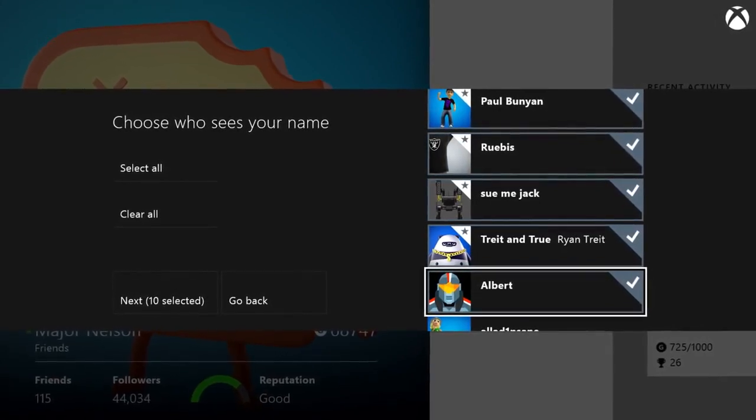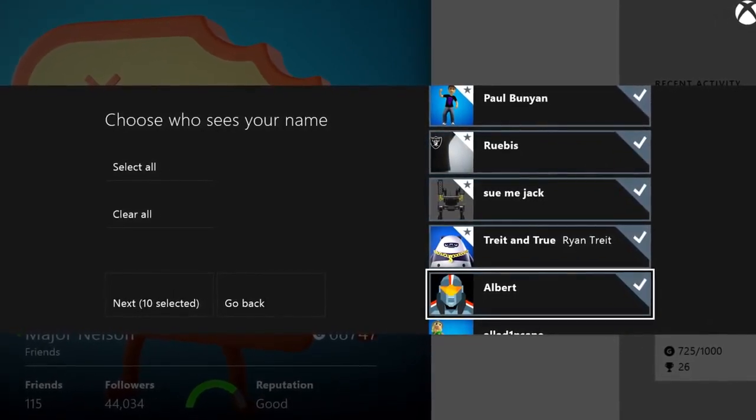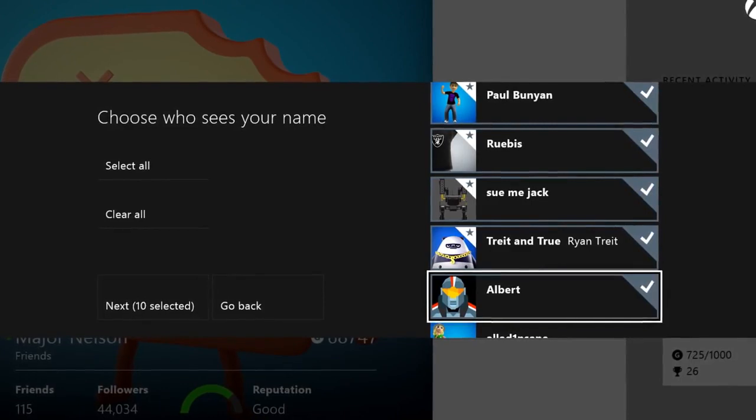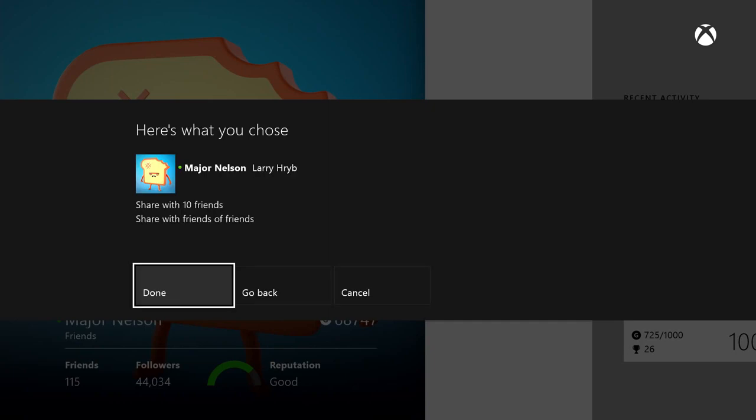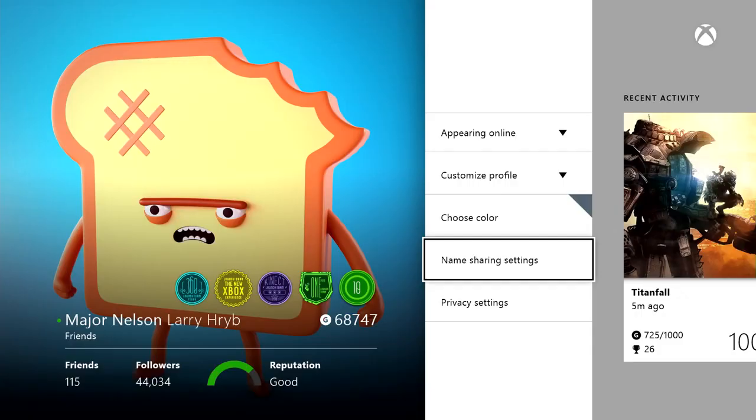You can be very specific about who on your friends list can see your real name. There's another really cool feature of real names where you can enable further discovery through friends of friends by enabling your real name to be shared through friends of friends. And how does this work with followers? Your followers will always know you by gamer tag unless you also add them as a friend.